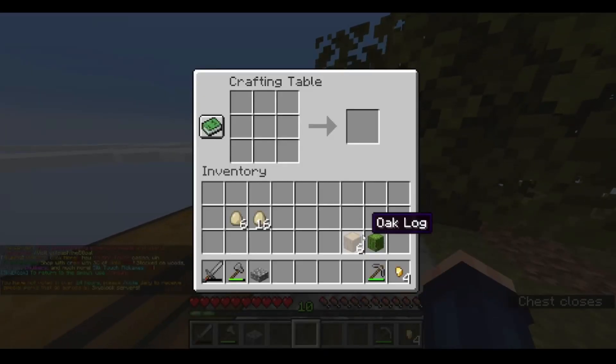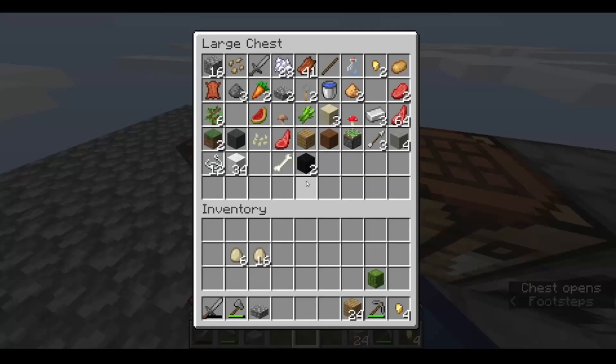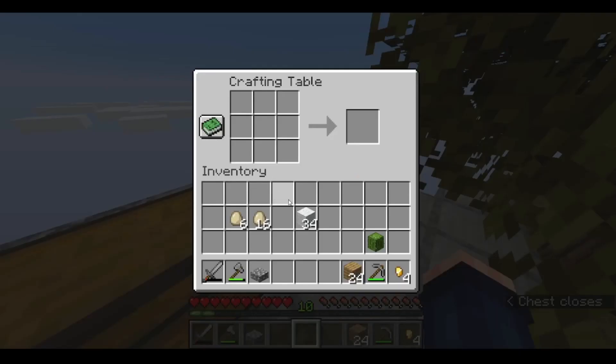Let's get the wood. I'm not going to make a gate because it's too much of a pain, so instead I'll make carpet.